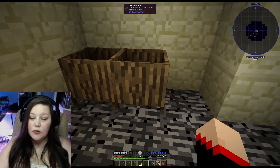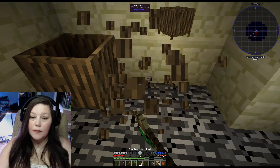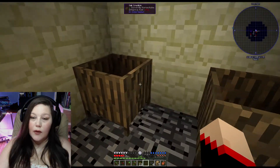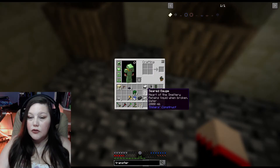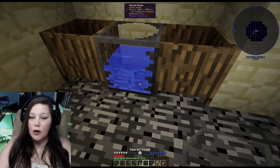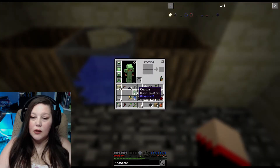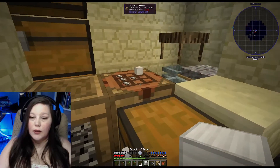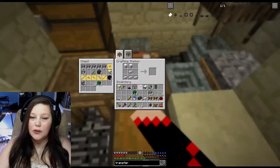That broke already — damn, that was short-lived. Let's put down these. Those will be creating — actually let me do them like that. We'll have the flat transfer nodes and the tank in between, so this one is the water, that'll be in between, and we'll have to slip in the transfer node in between it.